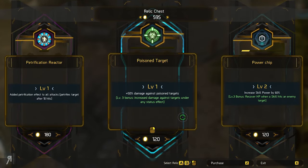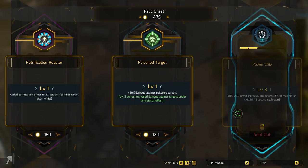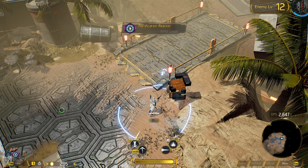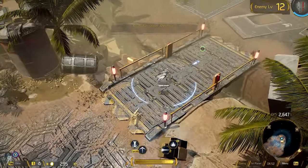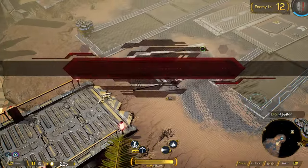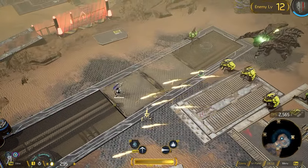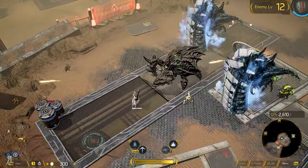Plus 50% damage against poison targets — I don't really know how good that is. Power Chip: recover HP when a skill hits an enemy target — I'm going to continue leveling up my powers. We're going to get Petrification Reactor as well, because after 10 hits I can petrify an enemy target. I have no idea what that means, but I can only hope it's like a big stun.